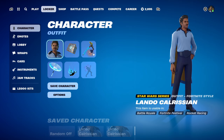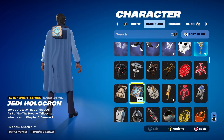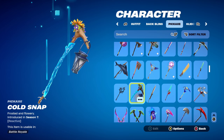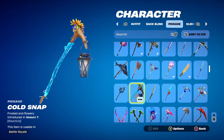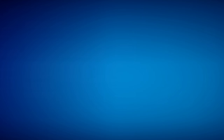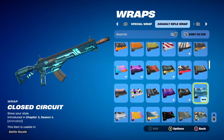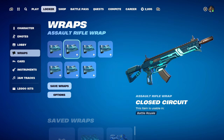For combo 7 I thought I'd use a new Star Wars series backbling — the Jedi Holocron, part of the Prequel Trilogy set, introduced in Chapter 4 Season 2, for a blue and gold design. The pickaxe is Cold Snap, introduced in Chapter 1 Season 7, used for the light blue design — the flowers on top add a nice yellow element. The weapon wrap is Closed Circuit, introduced in Chapter 3 Season 4, for the light blue and dark blue design. It's animated, with a little bit of yellow pulsating through like a circuit board, which is pretty cool.